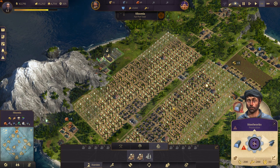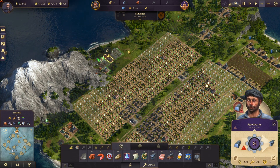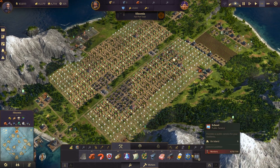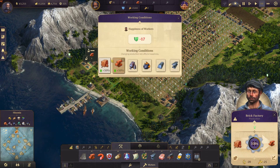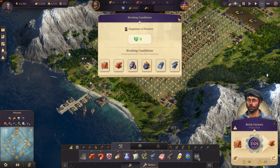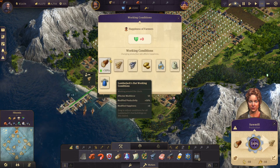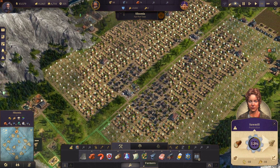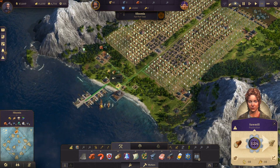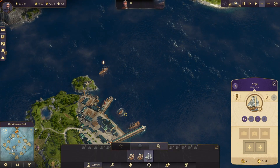Now we are producing steel. We just have to be careful about the worker conditions now - let's put them back because people can start rioting. And let's go and buy some steel.